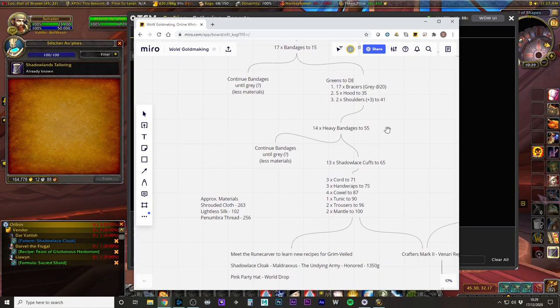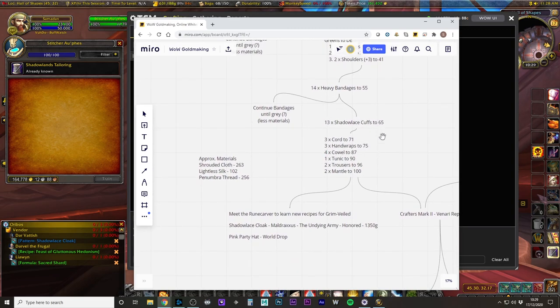Then carry on and make the next cheapest thing like hoods and shoulders. I went through the heavy bandages in the middle just because it was cheap, then started going onto the Shadow Lace Cuffs — that's where you need the Lightless Silk. Then I just crafted the cheapest thing I could, or whatever gave me the most skill-ups, to get all the way to 100.